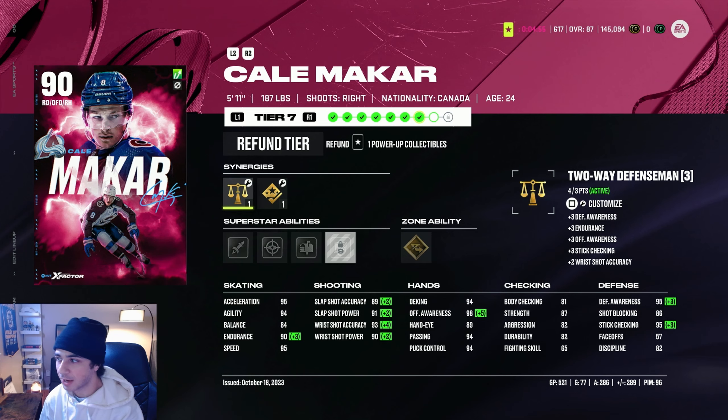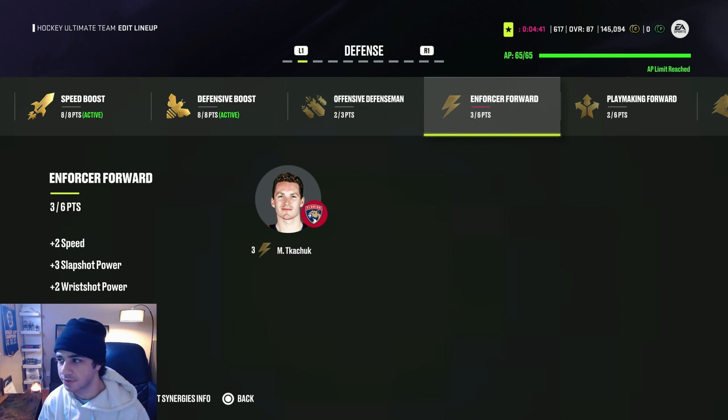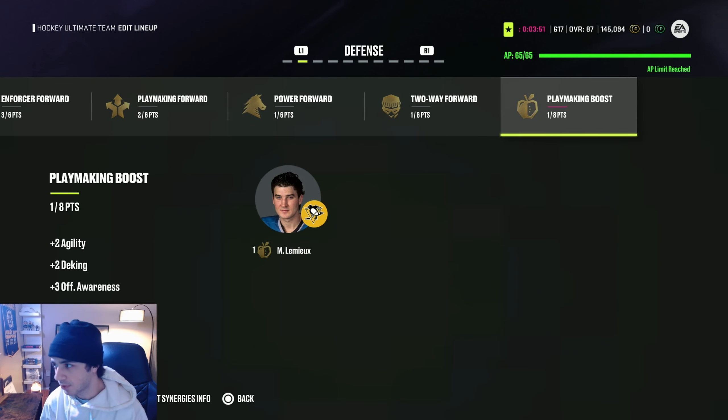I do like two-way defensemen more, so I'm going to put it back on two-way defensemen. That means I'm still only going to have two points for offensive defensemen. It's the same with enforcer forward — I only have three out of six points. If I got three more players in my lineup with enforcer forward synergy, I would get that plus two speed, plus two slap shot power, and all those bonuses. It's not going to give you plus two speed to your entire lineup, just to those players that have enforcer forward synergy. Right now I have Matthew Kachuk team of the year — he has three synergy points for enforcer forward, so if I get three more players with enforcer forward synergy, it's going to activate. There's also playmaking forward — I have two out of six points, so I would need four more players. Only one with power forward, one with two-way forward, and one with playmaking boost.